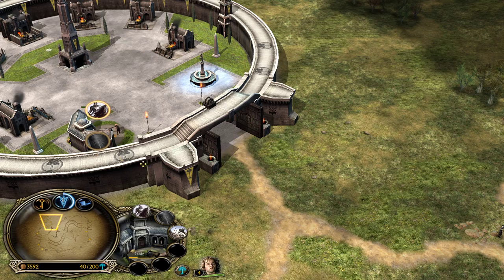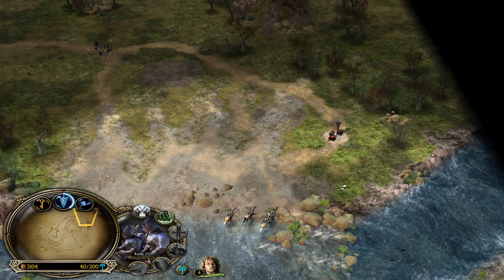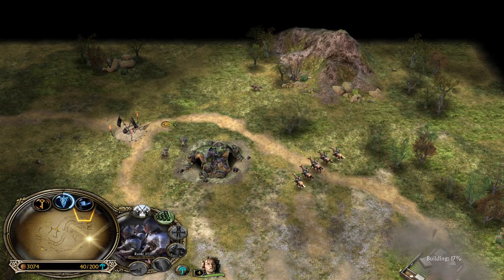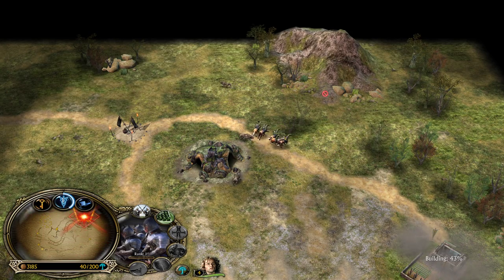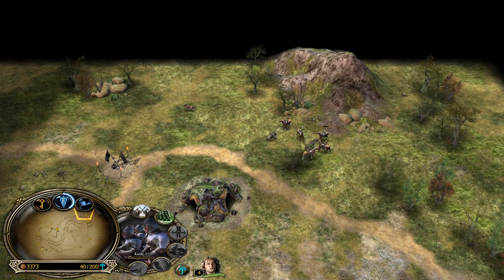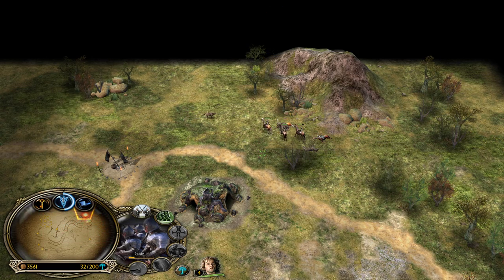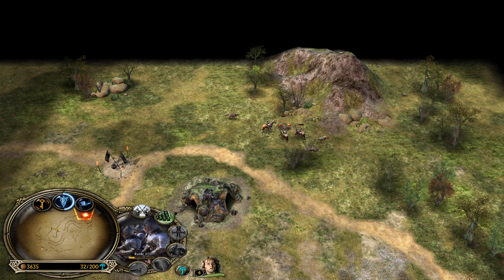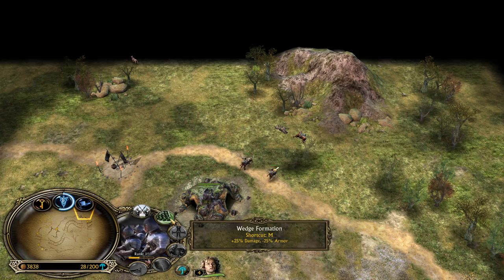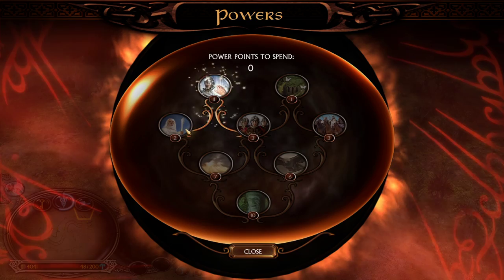With Gondorites you can easily creep the work lairs. Lure the workers away first and kill the workers before engaging the lair. You don't want to lose three units — try to do it cleanly. After you're done, switch the Gondorites to the Wedge Formation to maximize damage output, and if everything goes wrong you still have the heal spell.